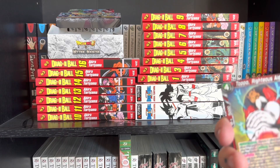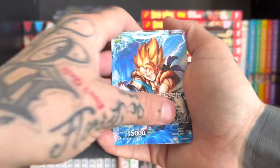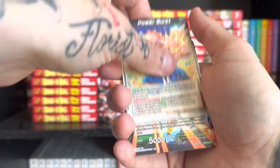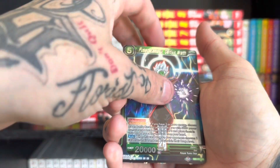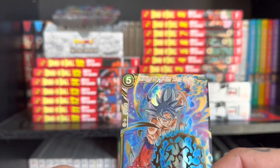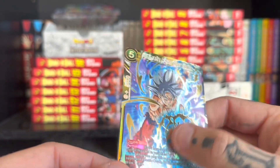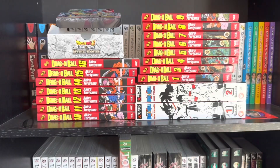Oh, I've been throwing the good cards in the bad pile — what an idiot! Miracle Strike, Sensu Bean, Power Burst, Trunks. Fused — I said some really awful words here because I thought it was really cool — Ultimate Form Son Goku. Yeah, I'm happy with that. I'm super happy with that, that's so cool.